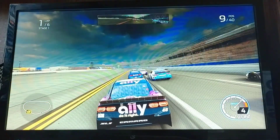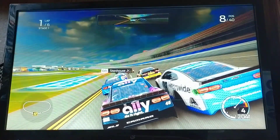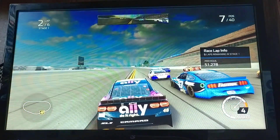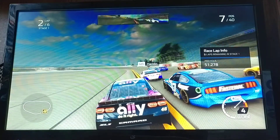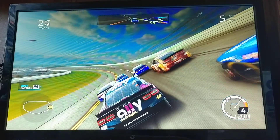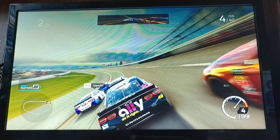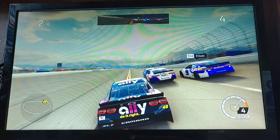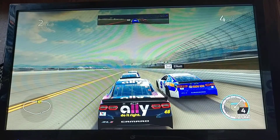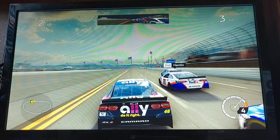This is on the highest AI difficulty, guys — 105. I'll show you if you're new to the video. I'm already up to 7th in one lap, and already on the apron. Whoa, I'm going too fast. This is on the highest AI difficulty at 105. I'm already up to 3rd — that's because of the draft. That's how fast I'm flying through the field.